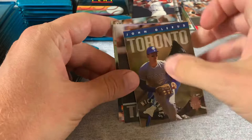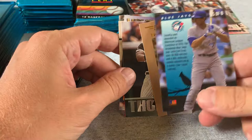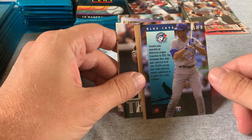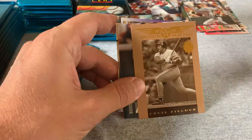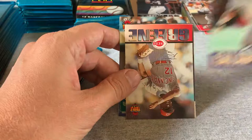And here's a Bomb Squad insert — Cecil Fielder. So two inserts in one pack. The Nickname card explains how the Blue Jays name was selected from over 30,000 entries — I guess that's how teams got their names. Cecil Fielder Bomb Squad, and here's a Frank Thomas — one of the better cards in the set. Paul Sorrento, another Indian. Andres Galarraga, Ruben Sierra. That was a great pack — two inserts in the same pack, Frank Thomas, and some Indians.